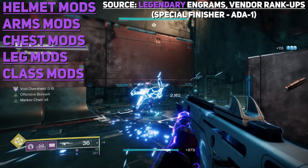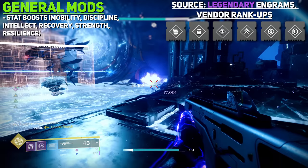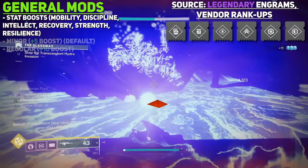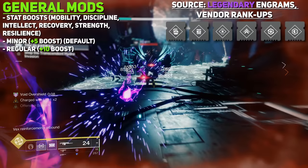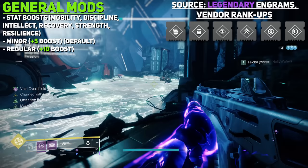General Mods give boosts to your character stats: mobility, discipline, intellect, recovery, strength, and resilience. There are two types of each — minor and regular. Minor stat mods are unlocked by default and give plus 5 to the corresponding stat. The regular versions give plus 10 and are found via Legendary Engrams and vendor rank-up packages. The fact that you don't get the plus 10 versions by default is honestly really frustrating, because they help a lot and tie many builds together when reaching those max stats.